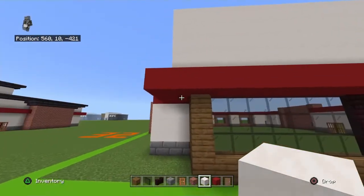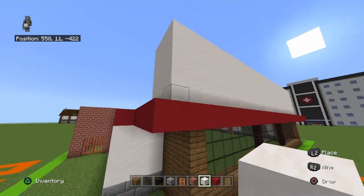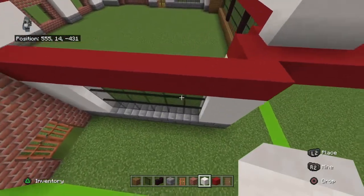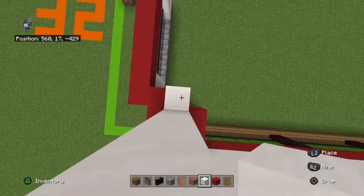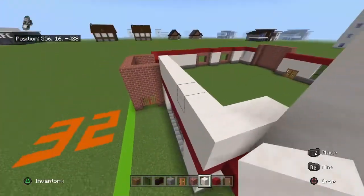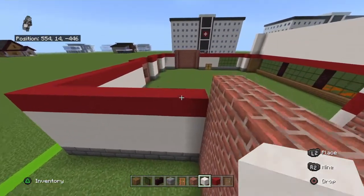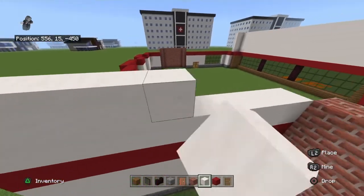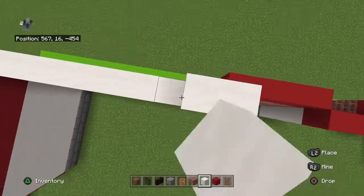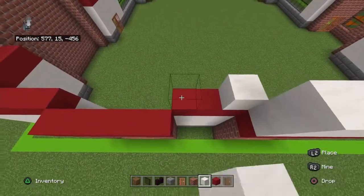On top of that row of smooth quartz, make sure you differentiate the blocks directly on top of a block versus those that are overhanging. Under every single red concrete that is directly on top of a smooth quartz block, black stained glass pane, or brick block, bring it up with two smooth quartz blocks. They'll stick up above the brick block by one row. You don't have to connect them but it may be easier to comprehend if you do.